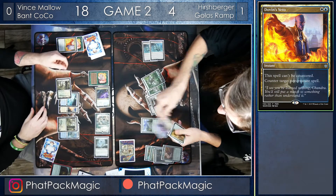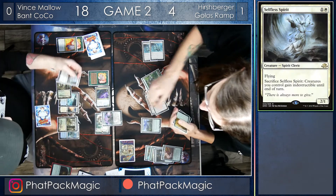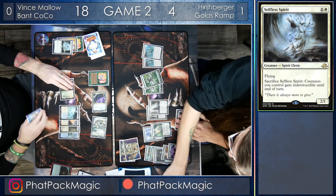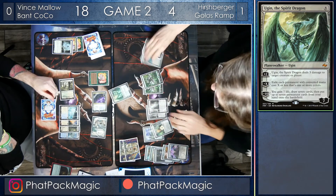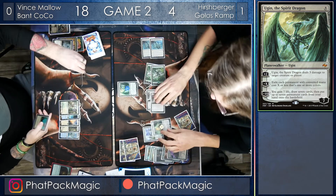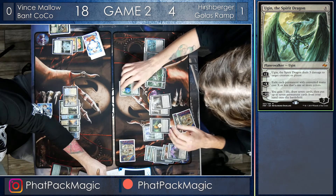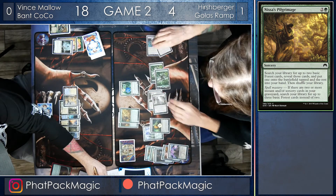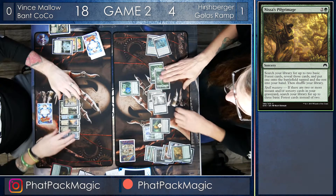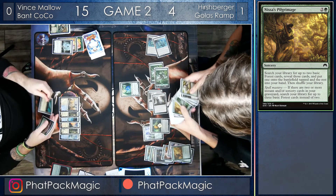That Perilous Vault was critical. However, end of turn, Hershberger uses a Spatial Contortion on that Lovestruck Beast, giving it +3/-3. In response, Vince sacks the Selfless Spirit so his Lovestruck Beast can survive. Down comes a Blast Zone at 1, and more importantly, here comes Ugin — and that is going to wipe the board. For a measly 3 counters, he exiles all colored non-land permanents with CMC 3 or less. Hershberger then blazes through two Nissa's Pilgrimage, searching up a ton of lands and pinging Vince for 3 damage, bringing him down to 15, before passing the turn.